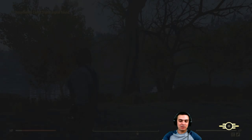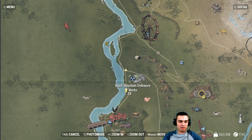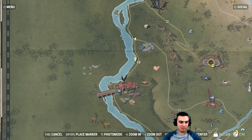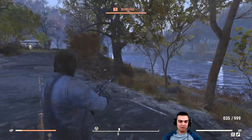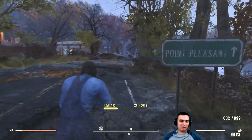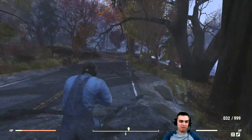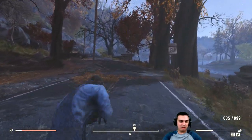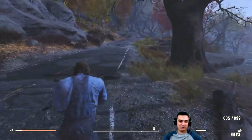Now that we've fast traveled to the Black Mountain Ordinance Works, all you gotta do is face towards Mothman Road and just run by the water. As soon as you see the boat, that's where you get your blue bandana. These locations are a hundred percent guaranteed, by the way — I triple-check vendors and spawn locations.